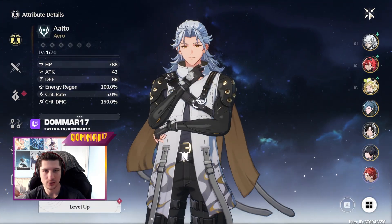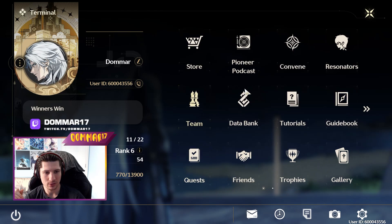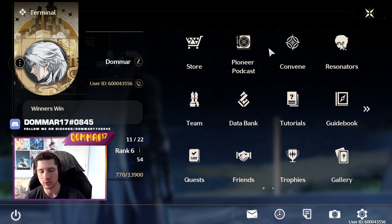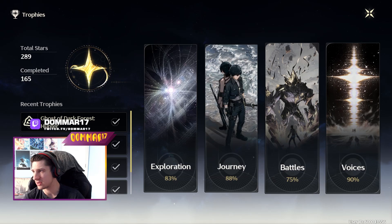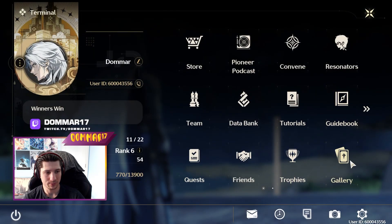That's my account. My databank is 20 and will be 21 — I'll max it out as soon as 1.1 drops. I'm Union Level 54, nearly 55.